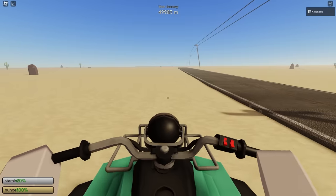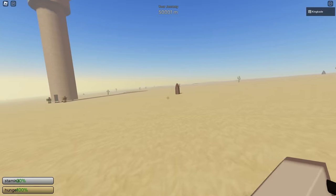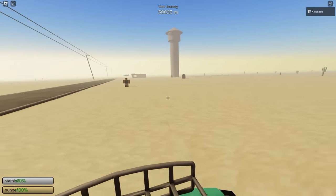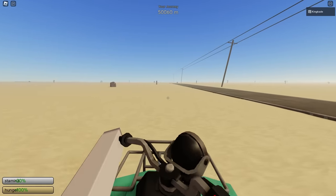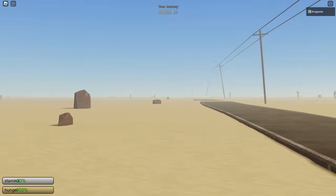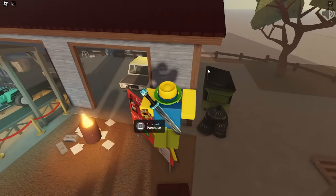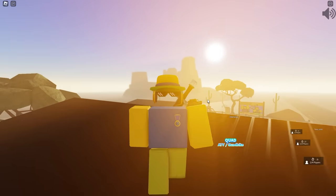We're now approaching 50,000 meters, which took quite a while to get to. We're going extremely slow because of how steep this hill is — it's kind of hard to see but it's very steep. A NPC chased us very far from all the way at the store. Hopefully it starts going downhill so we can go a little faster. We've already made it a lot farther than I thought. Sadly, a few moments after hitting 55,000 meters we disconnected, which was around two to two and a half hours of driving.